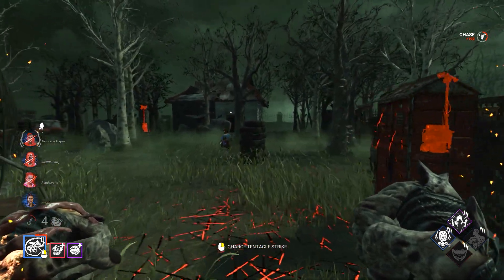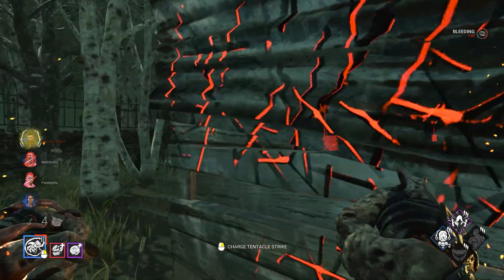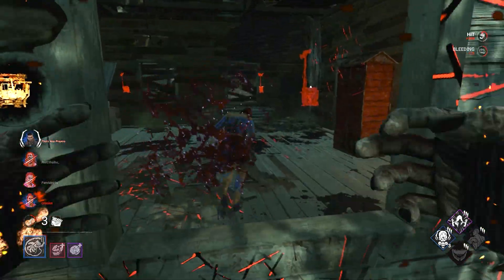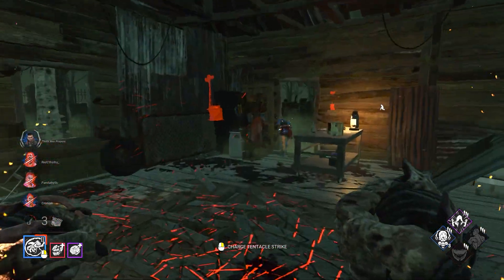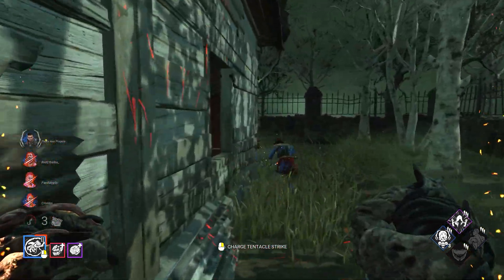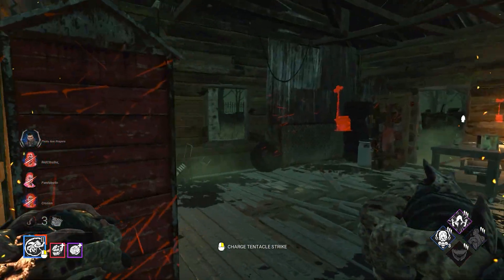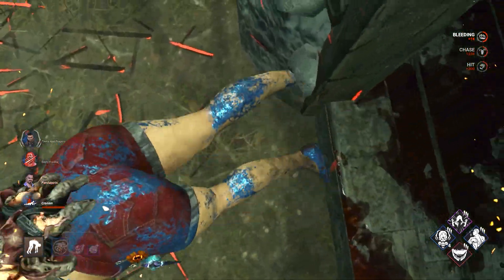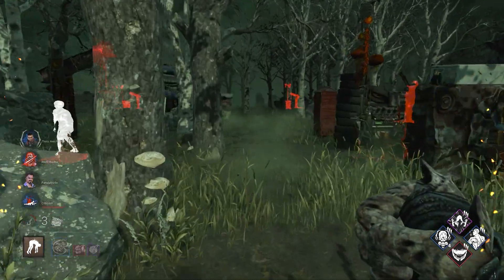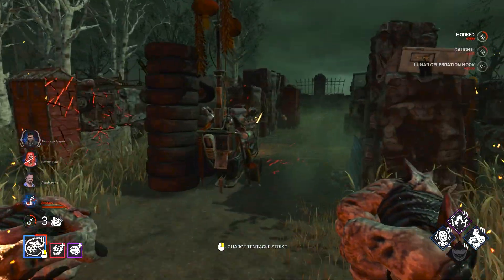They can probably start racking up a lot of gen progress around the map. Window fake — oh, not fake! Nice. She went for it. She has Boil Over, so I know she can't do anything there. I respect the corner attack attempt. Let's bring her over here, right next to the zombie who's conveniently placed by the hook. I don't know if he's stuck or not.